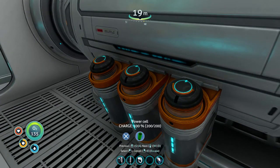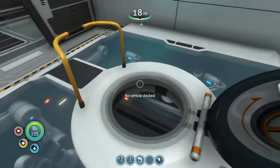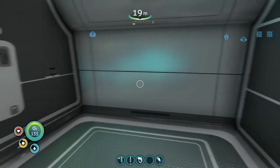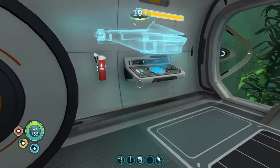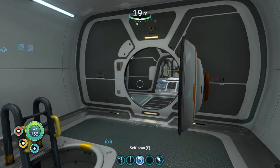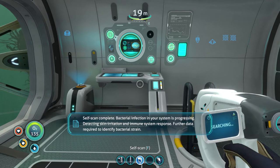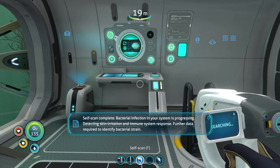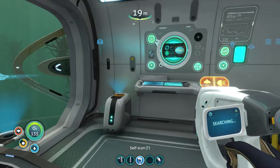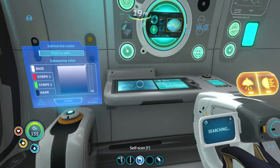How do I charge these? Oh it's just a power cell, I can make those. I gotta read more. That's so epic — I can put the seamoth in here! This must be where I can put my main room. 'Detecting increased foreign bacteria levels in the water — performing a self scan is advised.' Really? Let's do that. 'Infected complete. Bacterial infection in your system is progressing. Detecting skin irritation and immune system response. Further data required to identify bacterial strain.' What?! That's cool, we'll mess with that later.